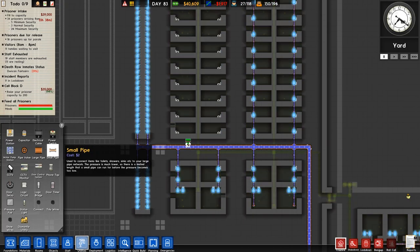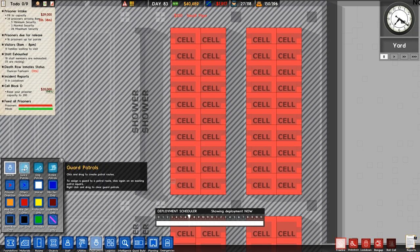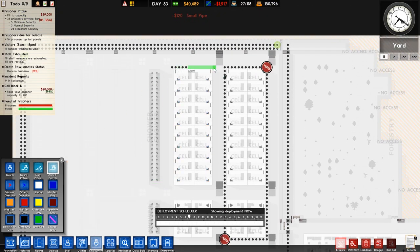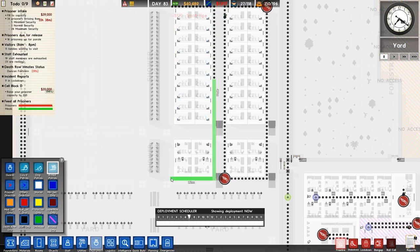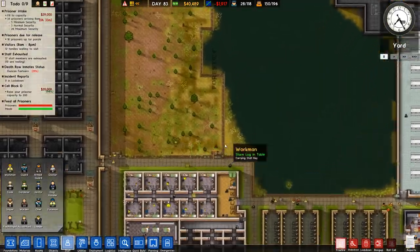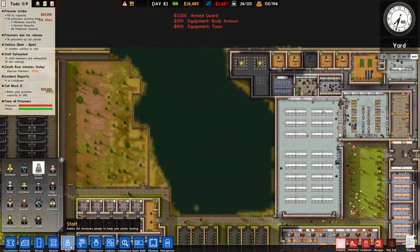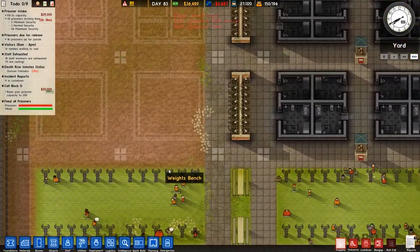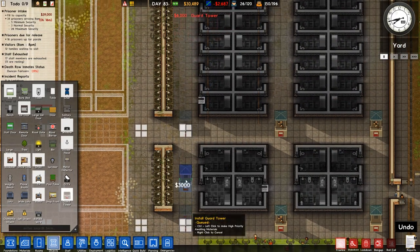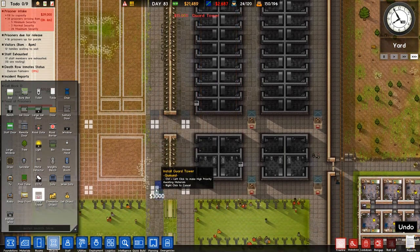We need to go over to utilities to the water pipe and connect all the water pipe there as well. We also need to do all of the extra stuff like guard patrols. We've got an armed patrol that goes right around this area here so we're going to do the same thing. We do have enough armed guards - we have a total of 16 out of a maximum of 18. Let's hire two more because why not. We're going to go over to objects and place guard towers - one, two, and three.